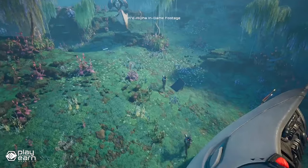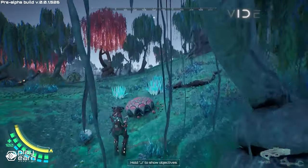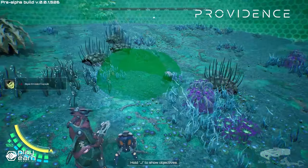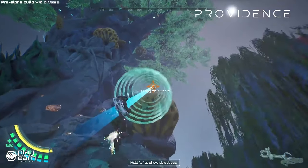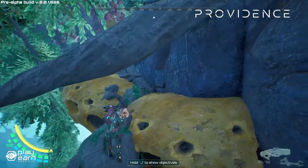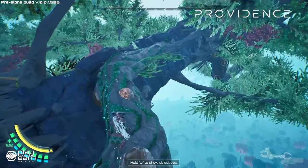Providence leverages the power of blockchain technology to create a player-driven economy based on true digital ownership. The primary variables of the Providence universe, including items, blueprints, and resources, will be securely stored on the blockchain, allowing players to trade their assets within their marketplace. This means that you can earn real value from your gameplay and have full control over your assets. Providence is built on Unreal Engine 5 to create an exciting and immersive 3D sci-fi experience on PC. For even more info, you can check their website and socials.